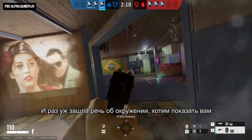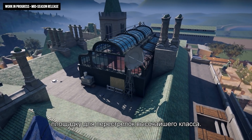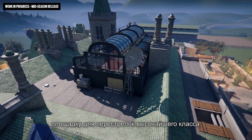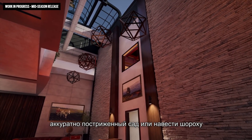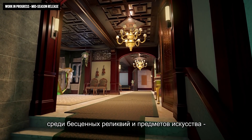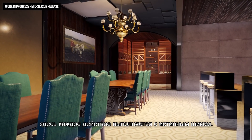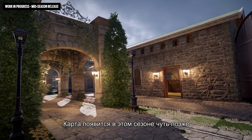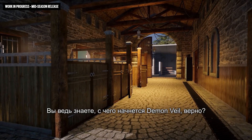Speaking of landscaping, here's a quick preview of the new Emerald Plains map — an upper-crust-type spot befitting only the finest firefights. Whether you're carefully approaching through the nicely manicured garden patio, or going loud amidst priceless relics and works of art, everything you do at the club will have a touch of class. The Emerald Plains map will be available free for all players when it arrives later in the season.